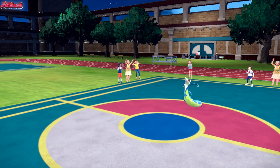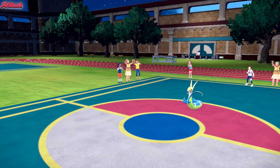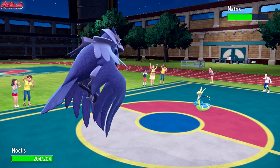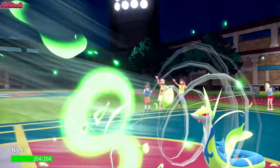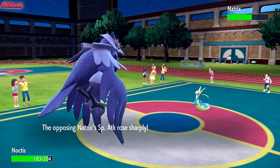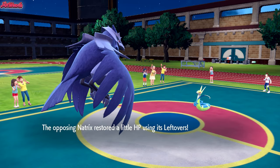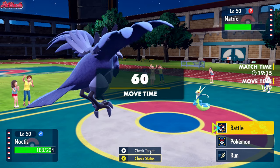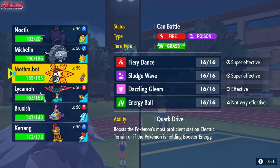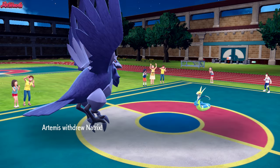I would go for a Flamethrower, but they could Tera. So I'm going to go straight for a U-turn into my Corviknight. That U-turn does a lot of damage, which is great. Superior is quite bulky, so that's good to see a lot of damage on that. Now we'll go straight into Corviknight because Corviknight can definitely handle this thing no problem. Corviknight comes through, and in comes Noctis the Corviknight.